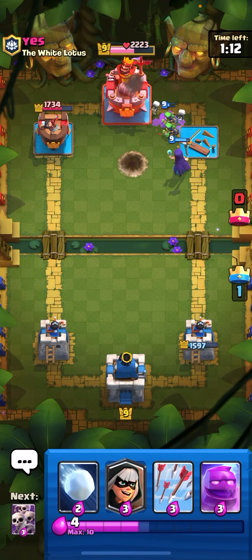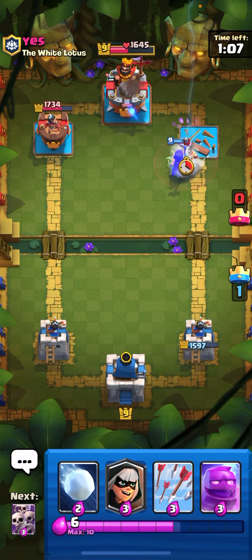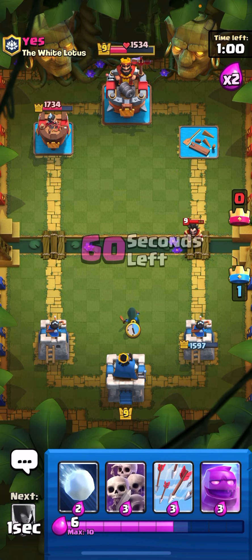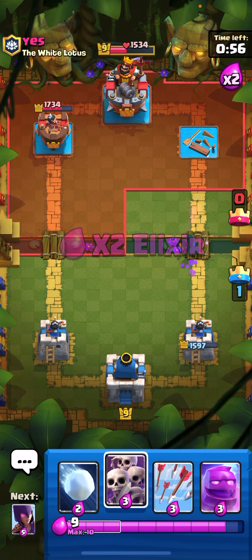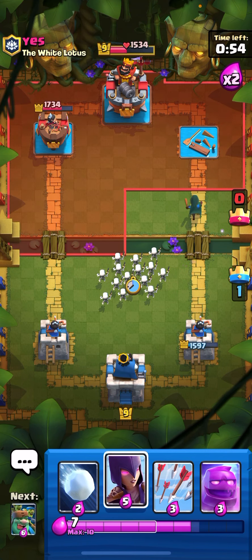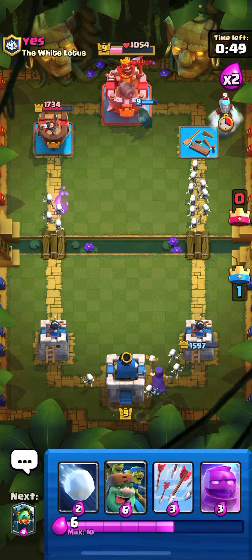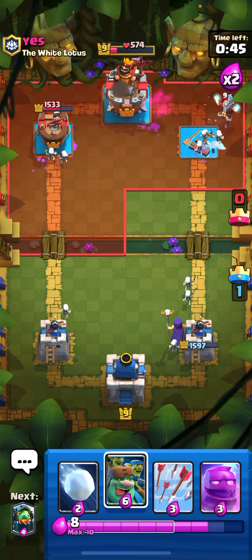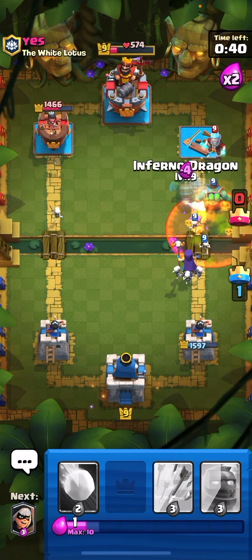Let's see how much damage we can do to the King Tower — hopefully drop it down to like 1500 HP. Yep, we did drop it to 1500 HP. Let's put a Bandit here, hopefully it dashes. Nice! Let's put a Skeleton Army split and put Witch at the King. I think we have this game in the bag.